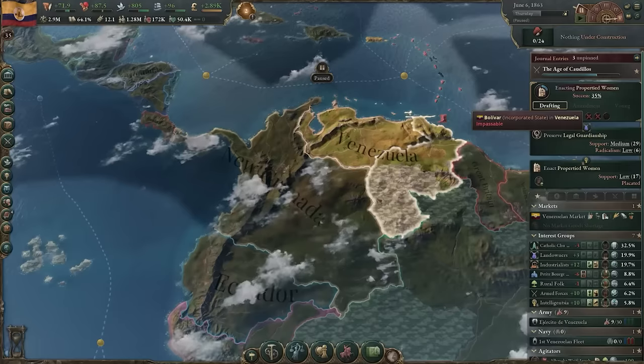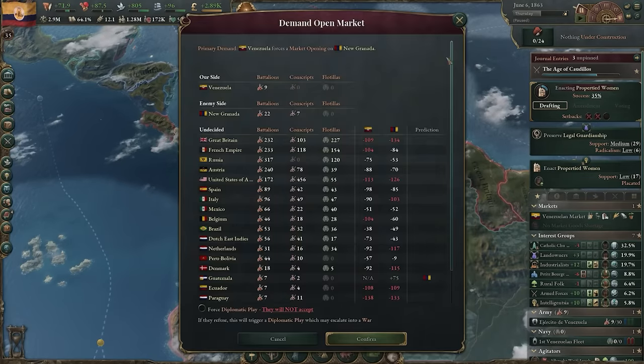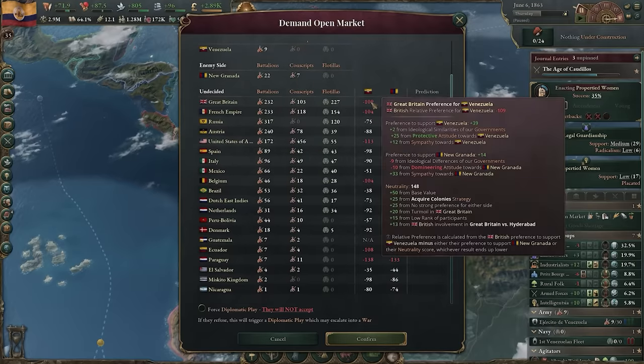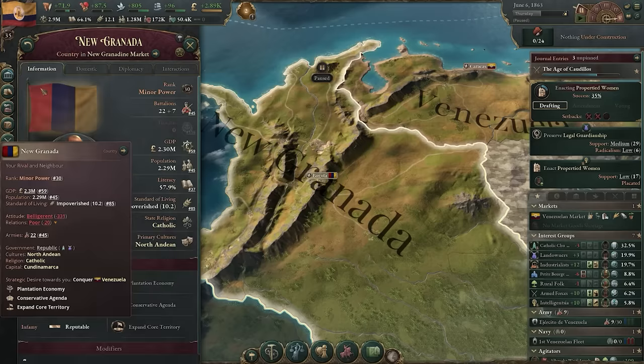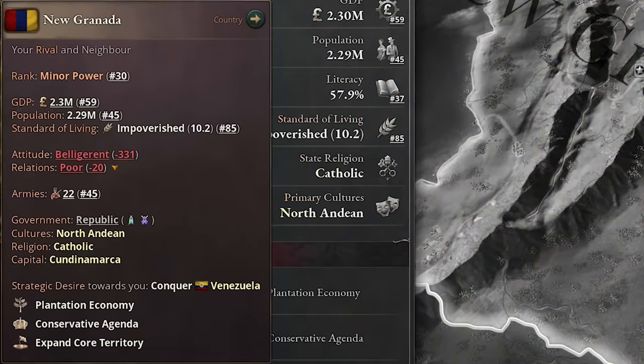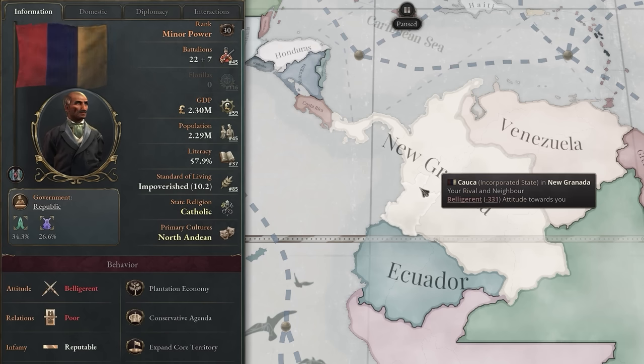The Start Diplomatic Play popup has gotten an overhaul that should make it easier to get an idea of exactly how likely any country is to side with or against you. Country tooltips have gotten a complete rework to include better and contextual information. The country's detail panel has also been cleaned up a little bit to allow a more quick reference for important information.